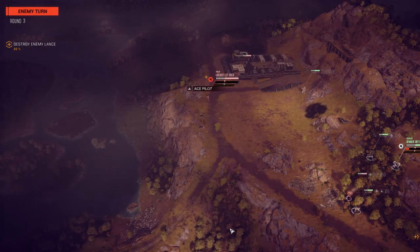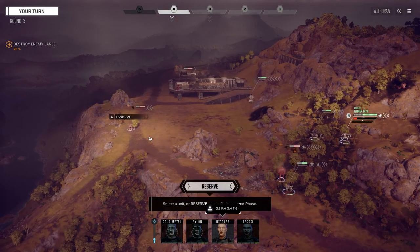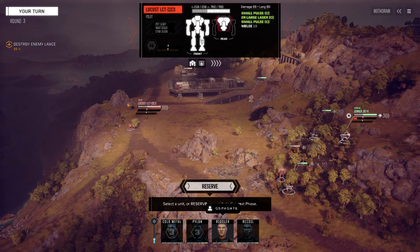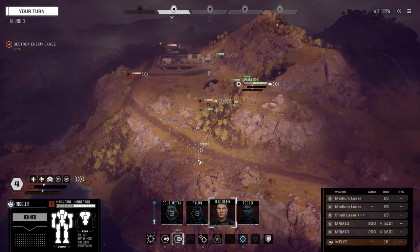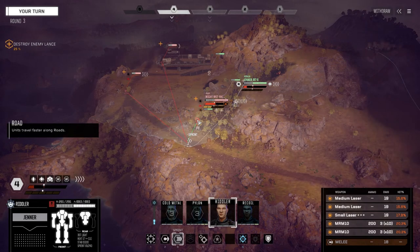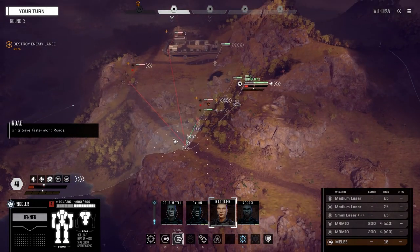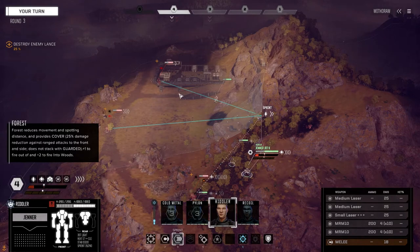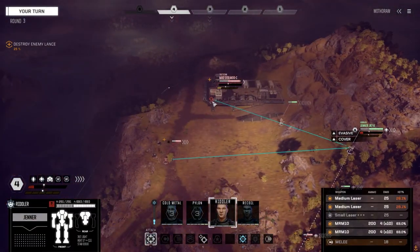Okay, a Locust - not so bad, although they've got lots of armor. He's got low evasion though. Yeah, he's got 125 in the center - really? Such a low chance to hit on this guy but I'm going to take it anyway. We're going to keep working on this guy.